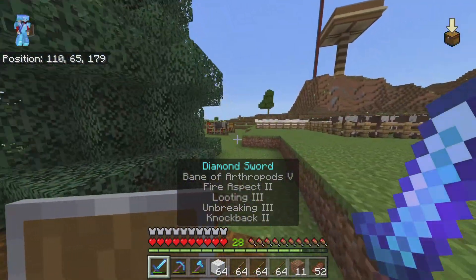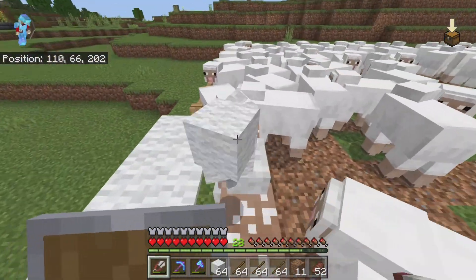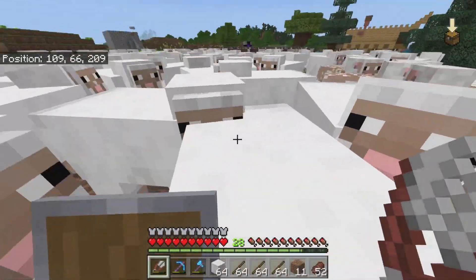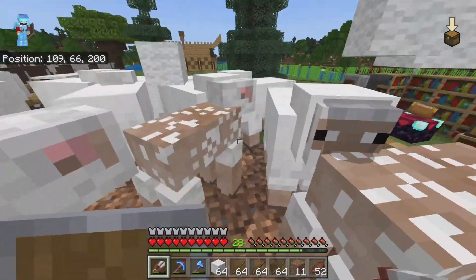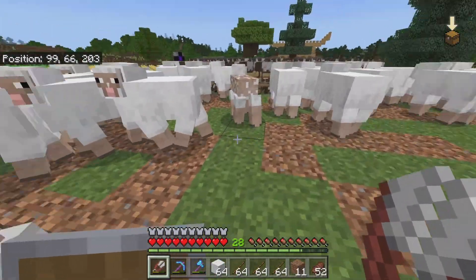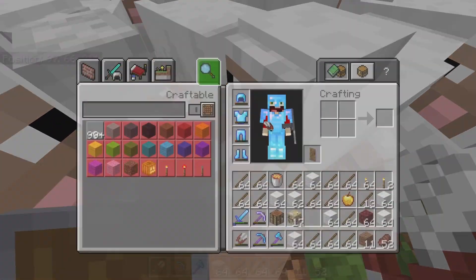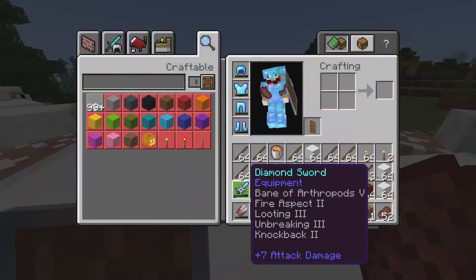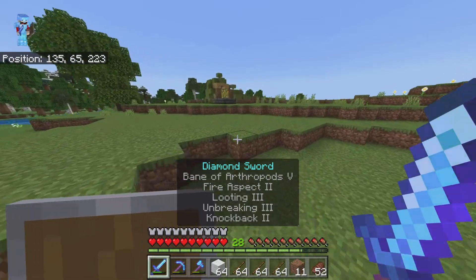I can always come back up here and shear some sheep, so I'm actually going to do that right now to finish up that stack. You just basically walk around here and shear, shear, shear — up to about a half stack. Now I've fully filled up the stack.